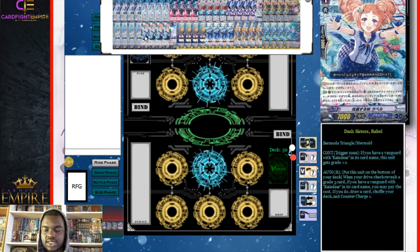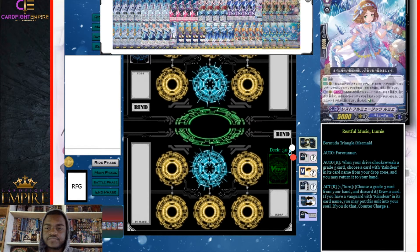We have four Dash Sisters Robel — the grade one version. It has a continuous trigger zone ability: if you have a vanguard with Reindeer in its name, this unit gets plus two grade, making it a grade three when checked. The second ability is: when your drive check reveals a grade three card and you have a Reindeer vanguard, put this unit on the bottom of the deck, draw a card, and counter charge one. This is our actual counter charge engine — keeps our deck going, prevents overuse of counter blasts, and keeps us from running out of resources.